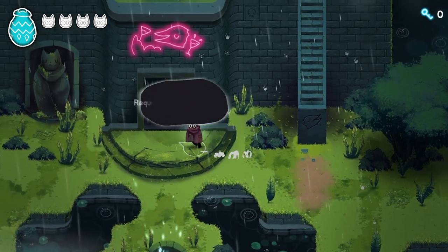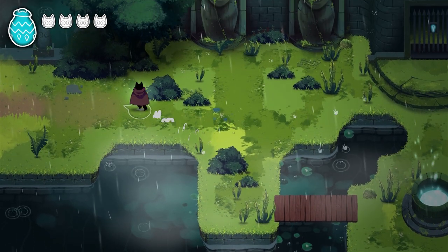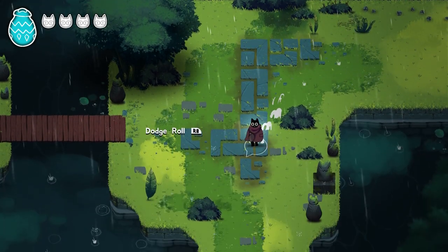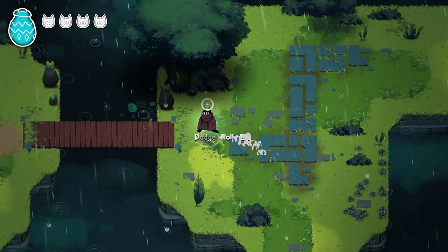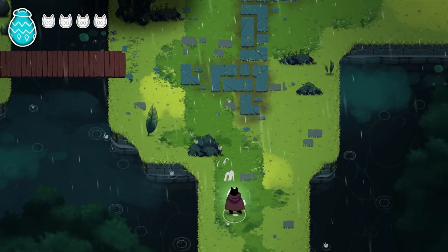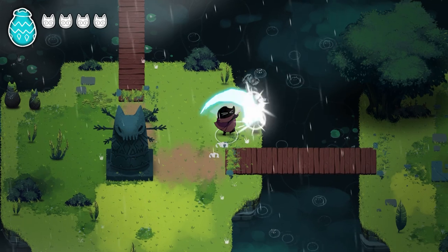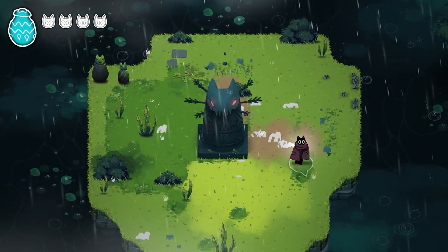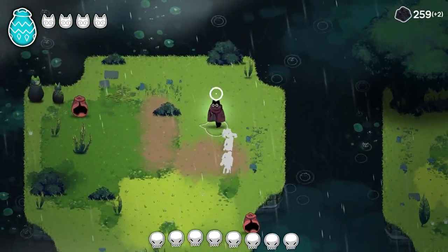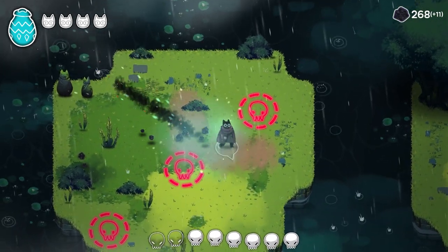There's a locked door nearby requiring a key. Can't break those statues. We discover the dodge roll — there's a cooldown on it, which is interesting. Then our first real fight begins!